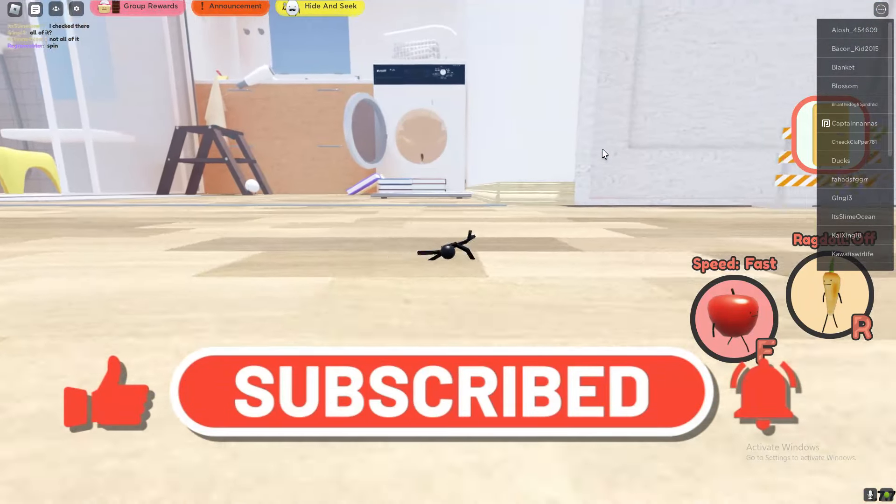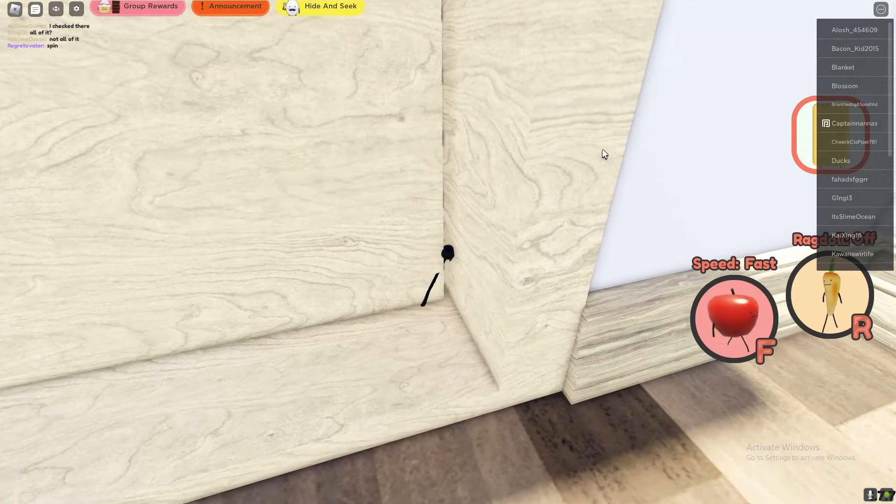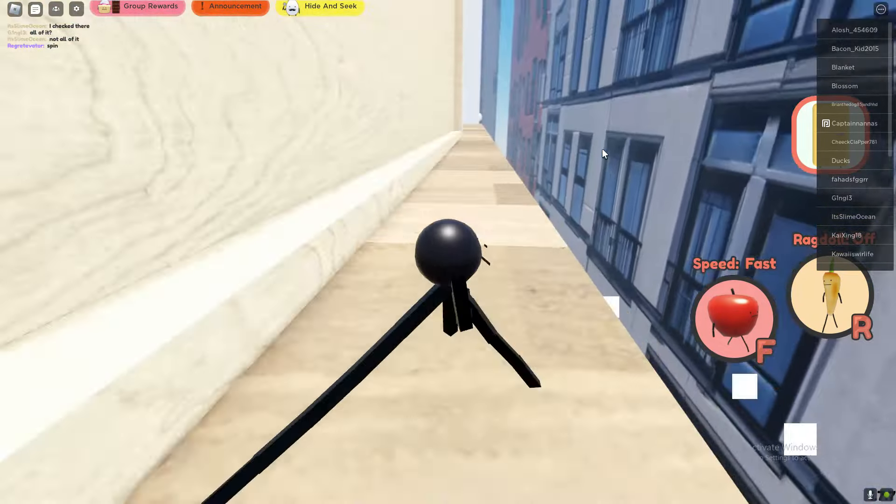We are in Secret Staycation. This is how to get the three new April Fools foods. There's a new update with three new foods, so let's start by getting the first food.